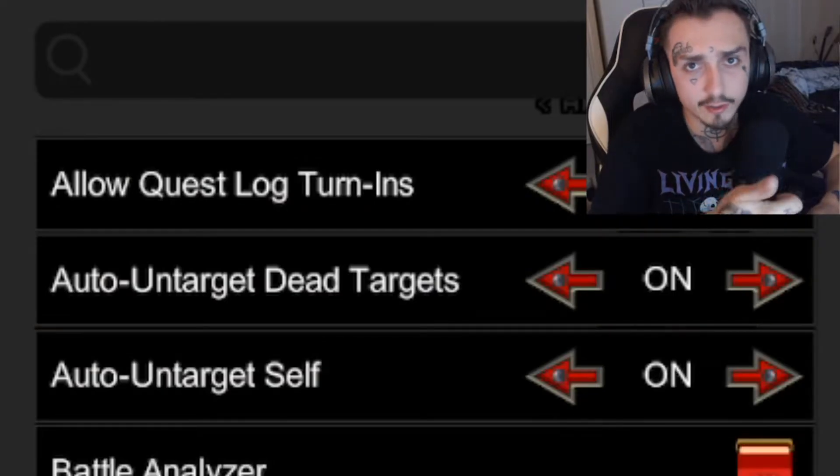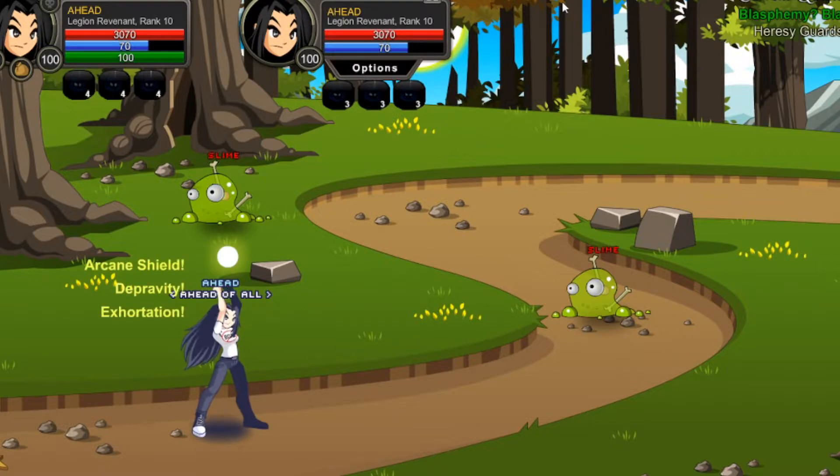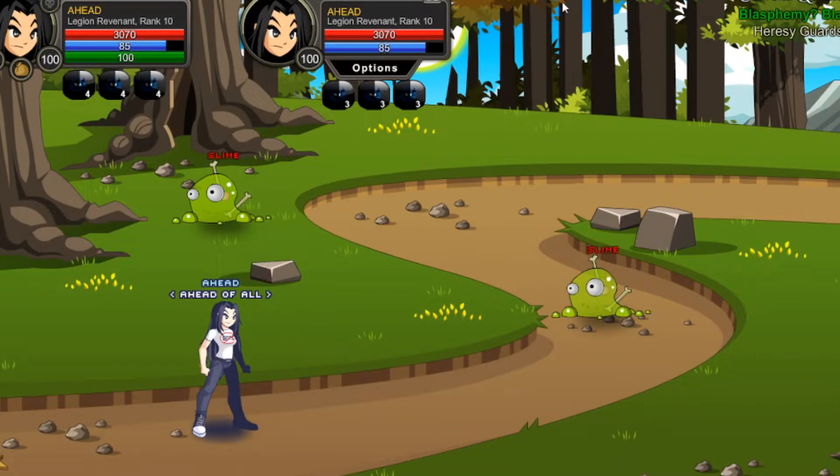Auto-untarget dead targets and auto-untarget yourself — these are necessary to have on. You're just pressing 2, 3, 4, 5 with your hand watching a video, and you could accidentally select a corpse, so now you're just not farming. This can save so much time.